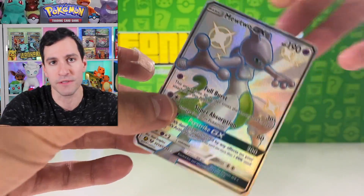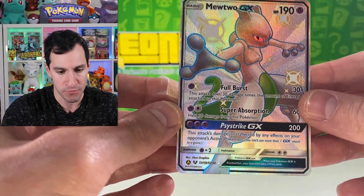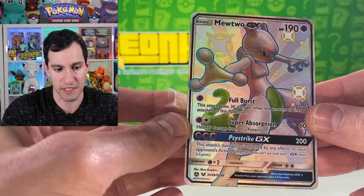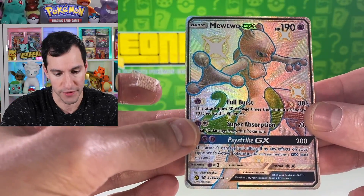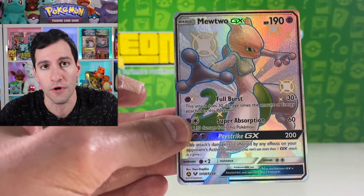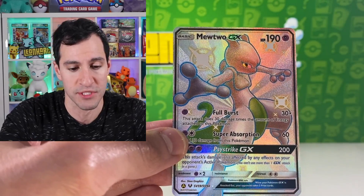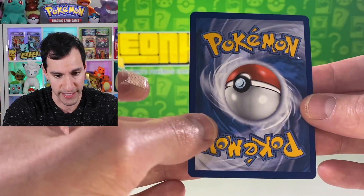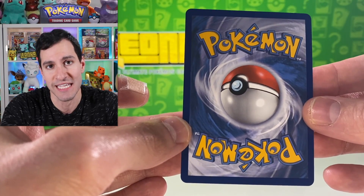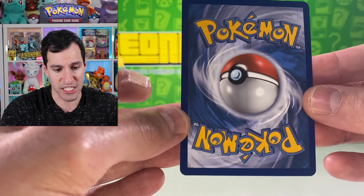We've been surprised before thinking a card is perfect, so let's take a closer look at those four categories. First, the centering — Hidden Fates is great to assess because of the black outline on the border. It really does look congruent on all four sides, at least on the front. Centering is one of the most important categories for a perfect score. Looking at the back, this looks like absolute perfect centering.